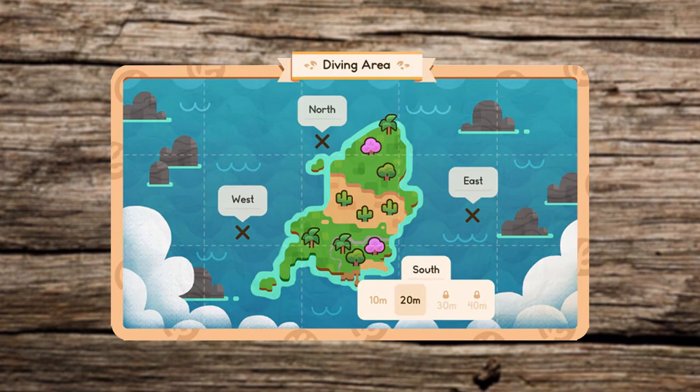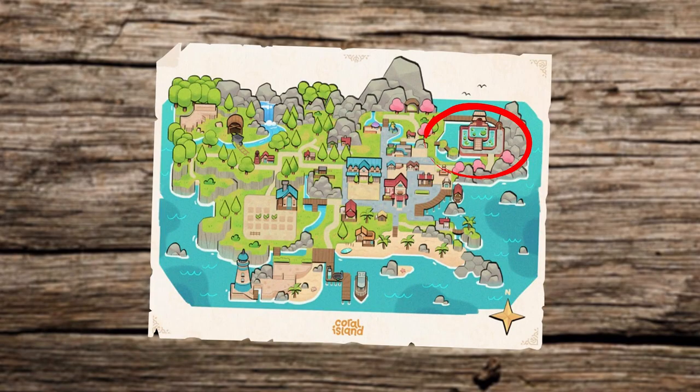I'm guessing that it's here where you'll be able to pick a diving spot around the island and unlock deeper levels to explore. After all, this game is also about keeping the seabeds clean, saving coral reefs, and species of fish in the process. Up north on the right side of the island on the map, you can see the lake, and it guards the most magical place on Coral Island.